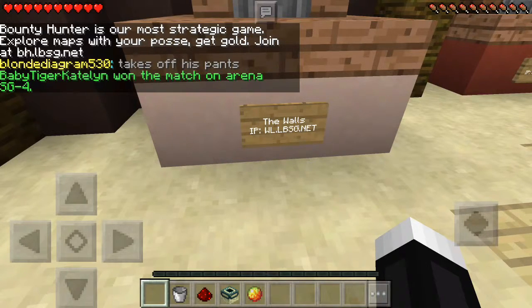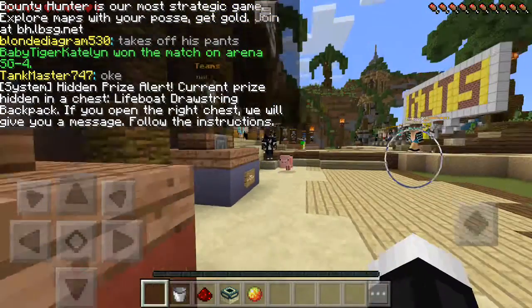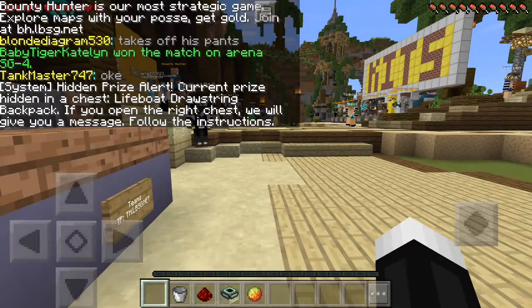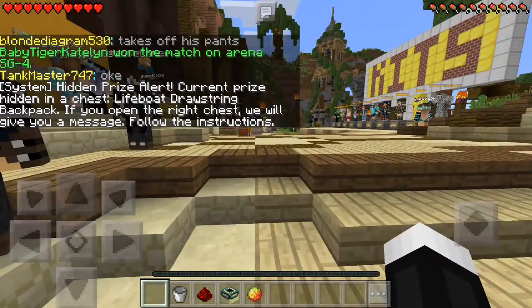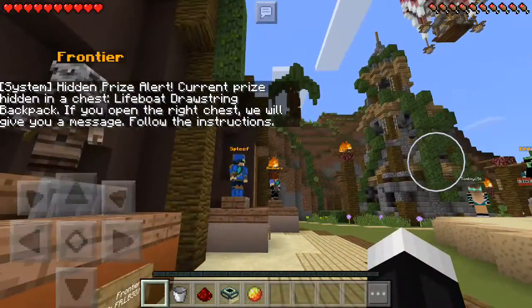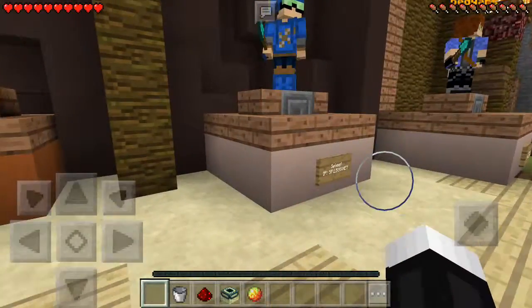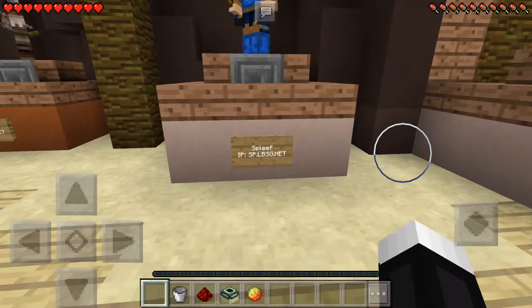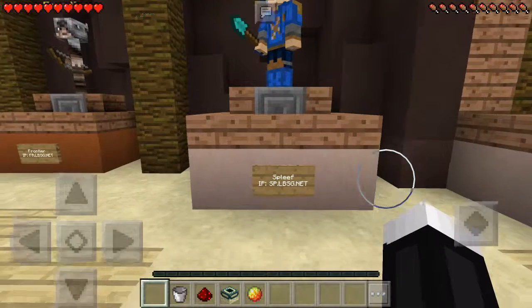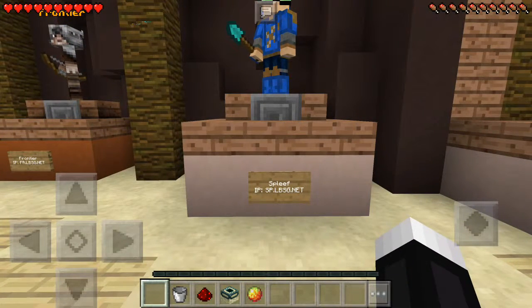In this case, I'm going to be going to spleef. You go to the spleef podium right here, where it says spleef above. You go down, and where it says spleef on the side, under it, it should say the IP: sp.LBSG.net. You just want to remember that.